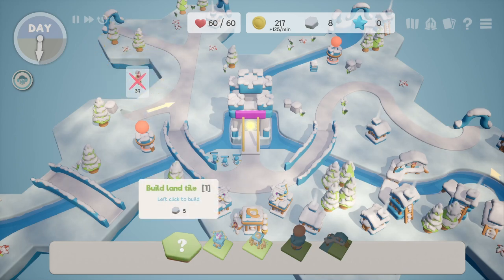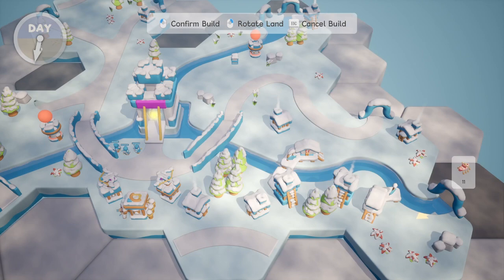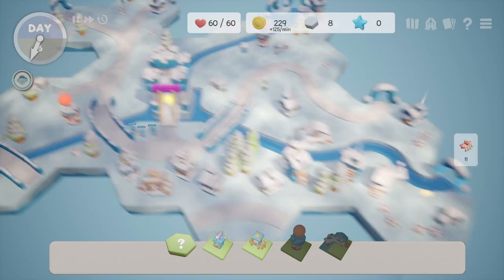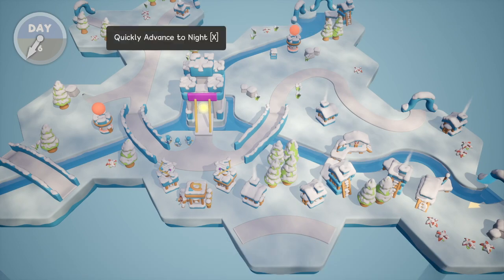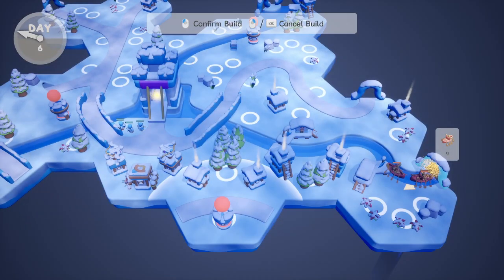There is one significant twist. Defeated enemies drop resources that can be used to place new map tiles, changing the routes enemies can take. With careful strategy, a player can force enemies through a bottleneck or even preemptively take out a wave by blocking their entry.